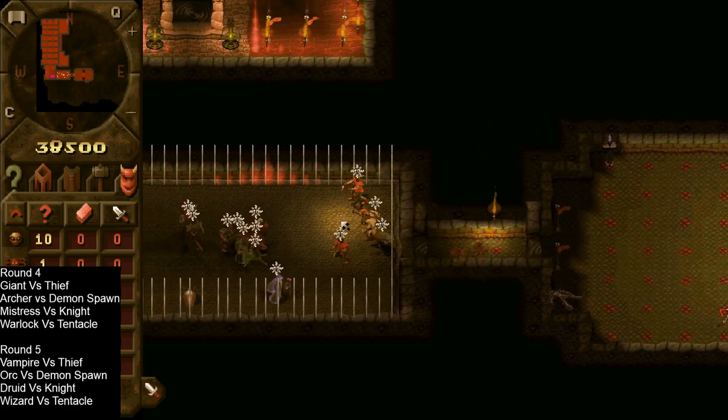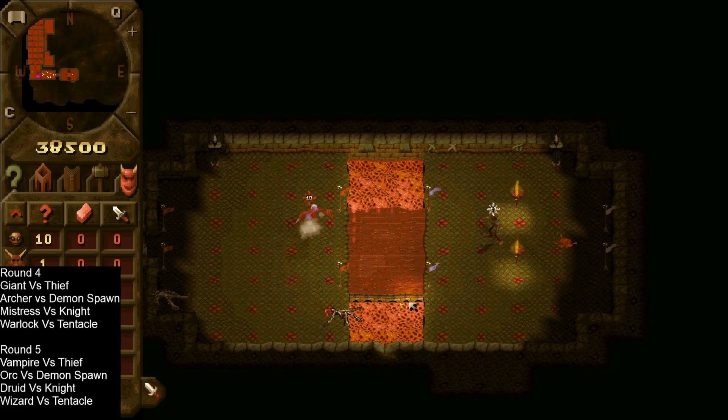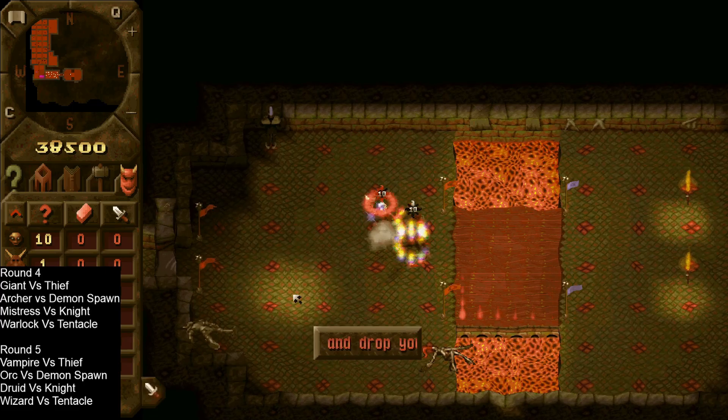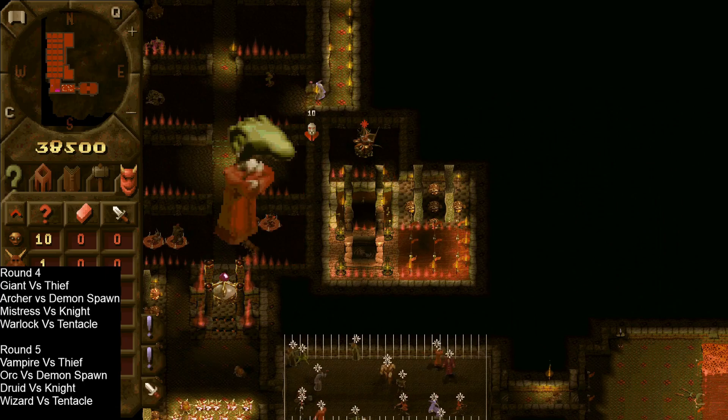Now we have the vampire versus thief. The vampire does have that drain and prefers to use that long range. The thief is a very early unit — this is going to be quite a one-sided fight. Looks like the thief does have slow, slowing down that attack, but the vampire's got it quite easily.